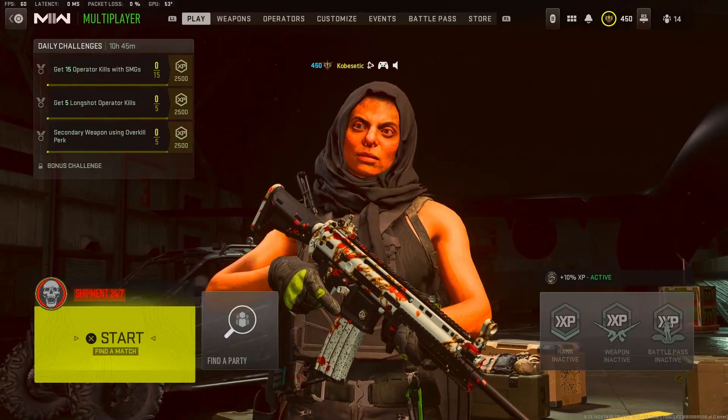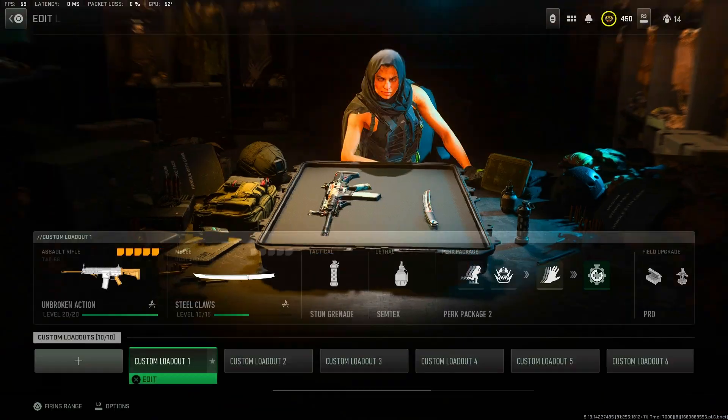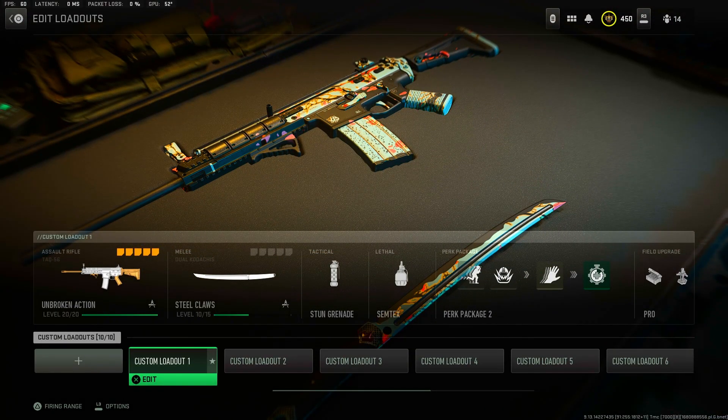What's up guys, Cobasetic here and I'm going to show y'all how to get the Black Cell Blueprint early. There's actually a glitch you can do right now in the game and it's very simple to do.